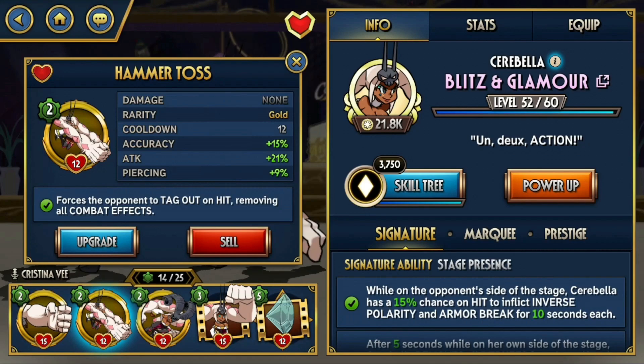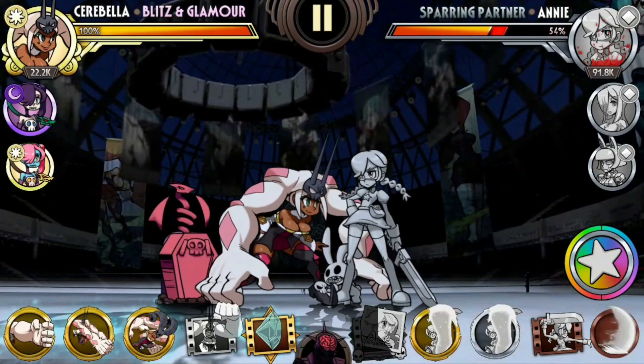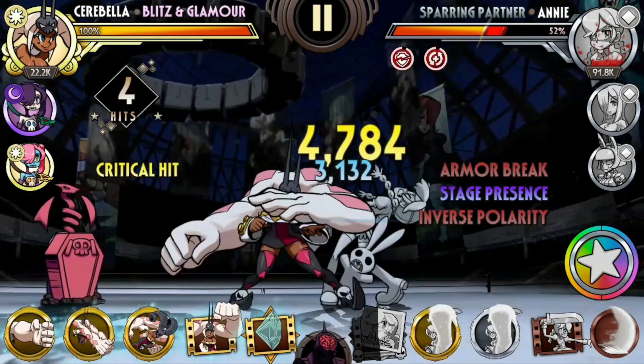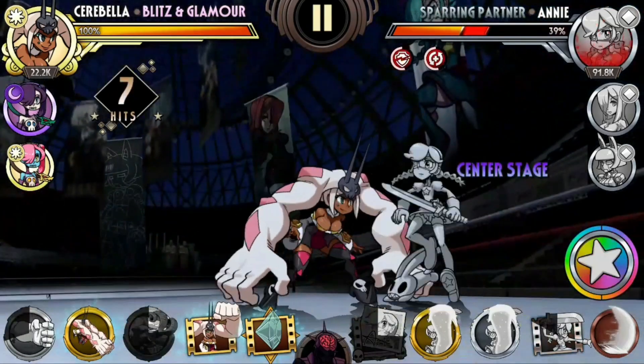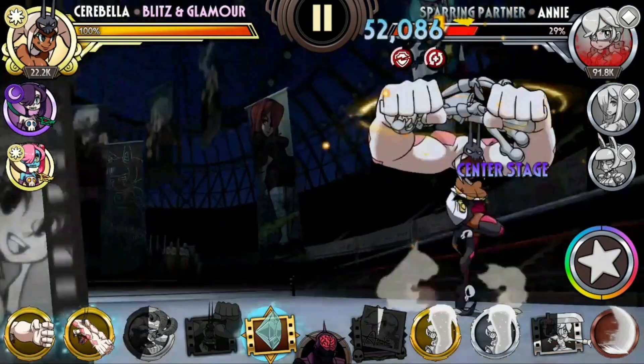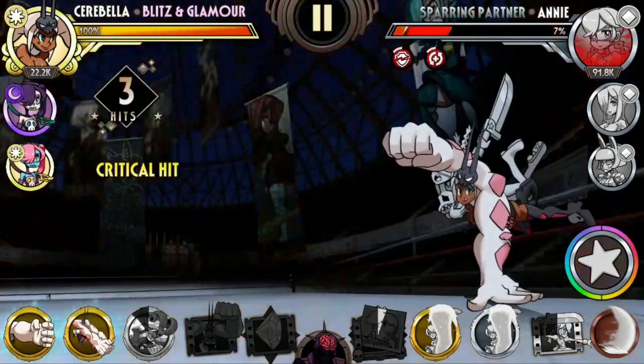We'll get to that later — it's going to be more apparent during the gameplay. Let's get to the training room. We'll first start with Merry Gorilla: a ground combo, then Merry Gorilla, then Battle Bud to deal a lot of damage, and then use Blockbusters together in succession to deal even more damage and hopefully kill the opponent.